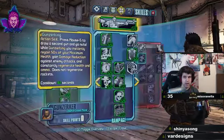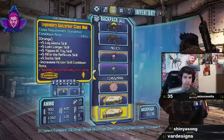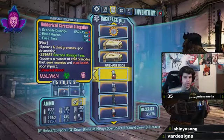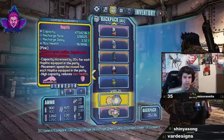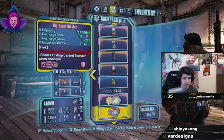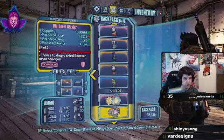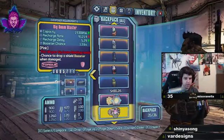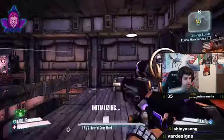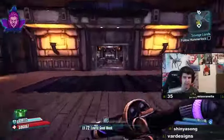I did a little bit of his runs offline beforehand and ended up getting the corrosive O-Negative, the Hoplite, and the Big Boom Blaster - those are the things he drops very commonly. But he can also drop Seraph crystals, legendaries, legendary class mods, and vehicle skins.